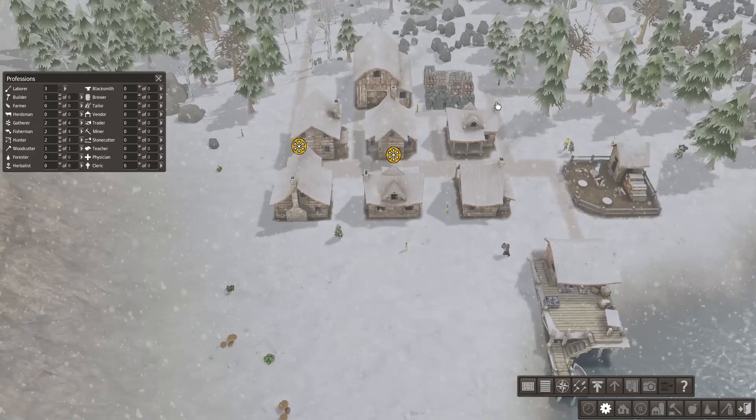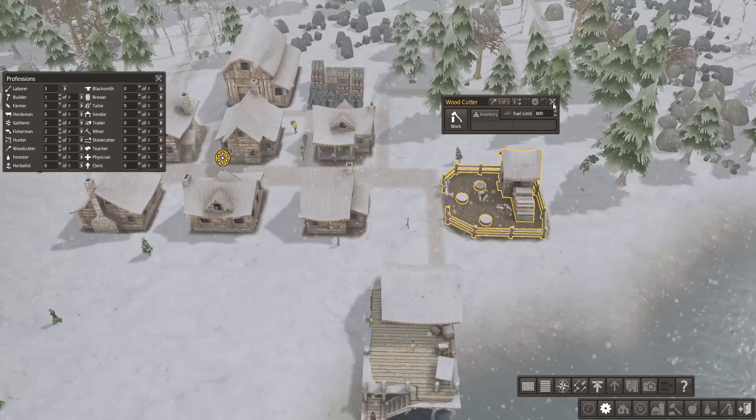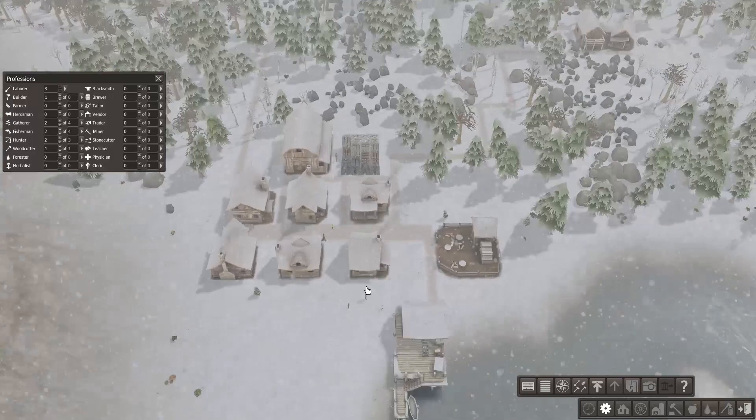Oh shit — suddenly it's winter! Oh my god, I'm not prepared at all. Please tell me you can just make firewood for everybody — for the love of god. We've got some firewood in those rooms. Do we? Yeah, we got some firewood. Alright, you just keep working away, keep slaving away at those logs, and we're gonna need some more.